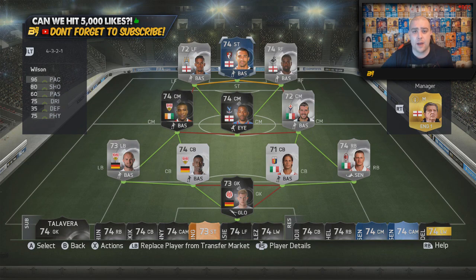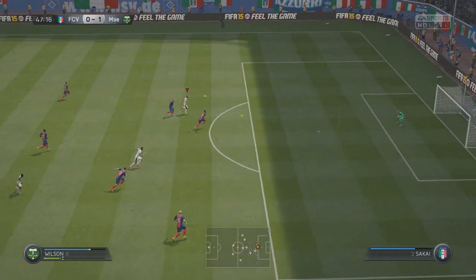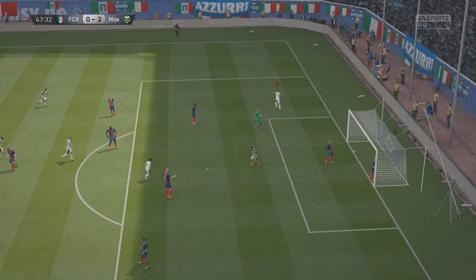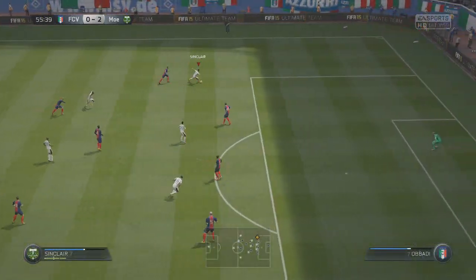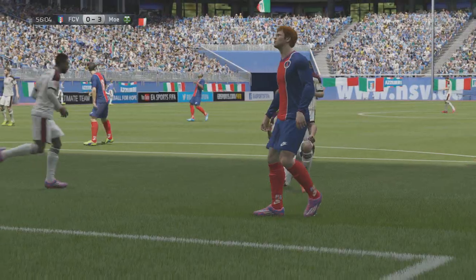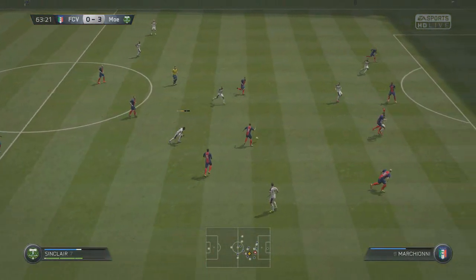It's a tournament champion team and let me go and show you the highlights we got with it. Originally I was a bit sceptical of using Callum Wilson, but he didn't have the 4-star skills - which is usually what I go for when I build a silver squad builder. He's got 3-star skills, 3-star weak foot, high and medium work rates, 96 pace - that was what I was using him for. Especially with Sinclair at 88 pace and Dyer at 92 pace next to him, on the counter attack this team was going to be deadly.